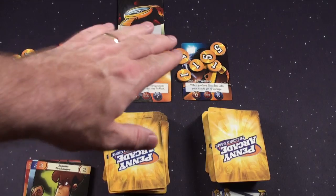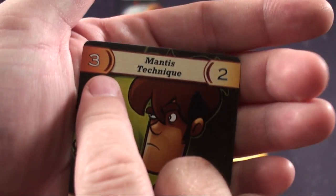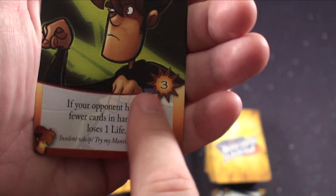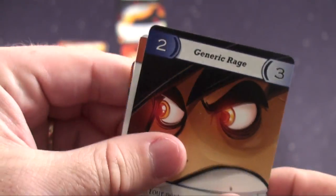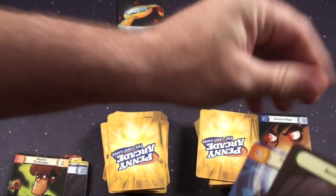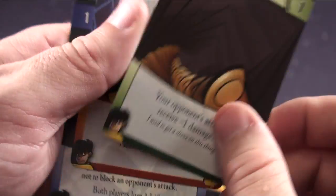I'll continue to play until he or I am out of health. Here's another example of an attack — the mantics technique: if your opponent has two or fewer cards in hand and loses one health, it does an attack of three. Let's say I did have a card with a block ability. I would discard this card, draw three cards from my deck, and if these have a success on them — which they do — then I have successfully blocked that attack.